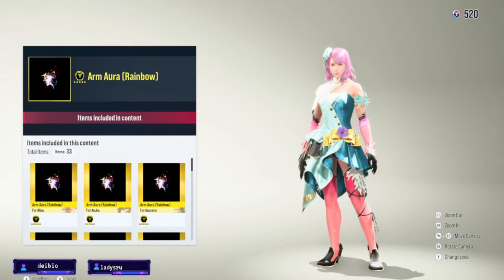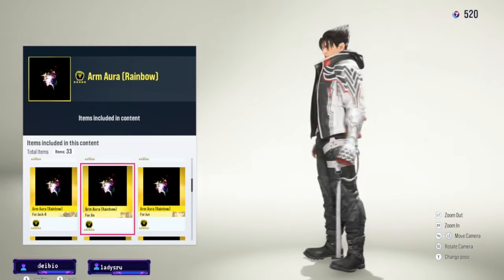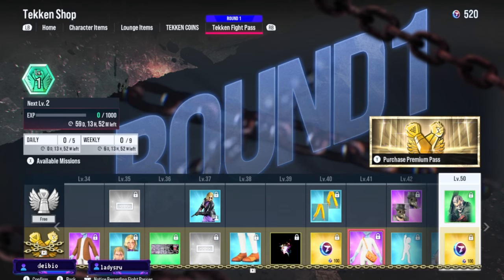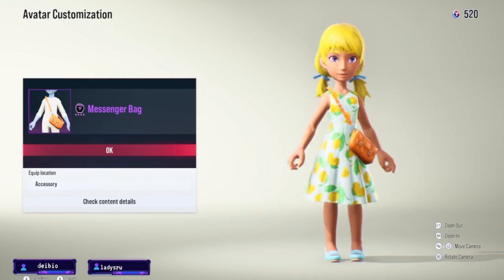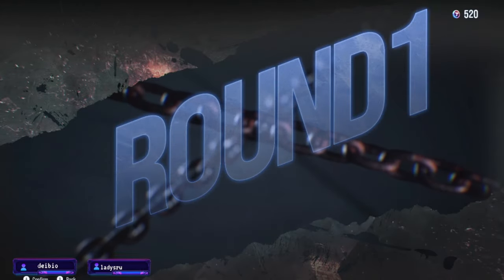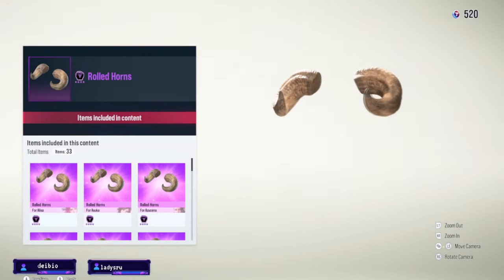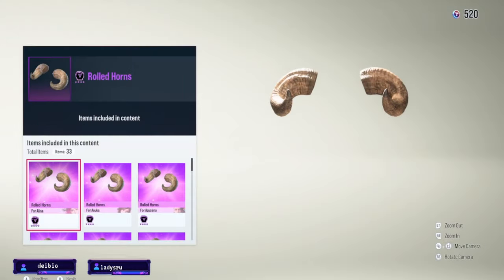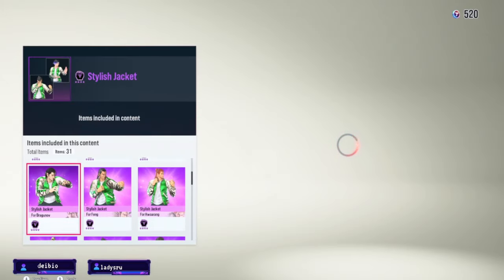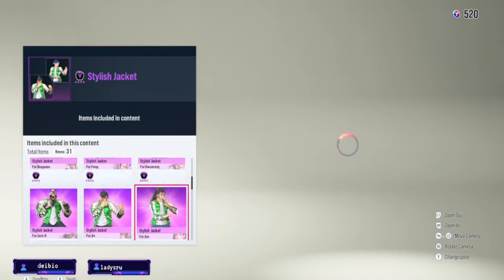Arm aura rainbow — I wonder how they determine the rarities for these items. I really don't have a guess right now because it seems random. Why is this purple? Another Tekken ball — it's literally just a ball. I do like this jacket though. Unzipped hoodie, two-tone. Oh, they have the double horns from the last game and it's compatible with literally everybody — that's so funny.